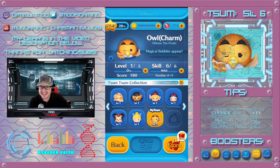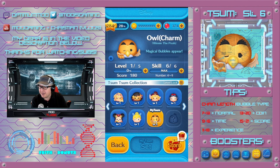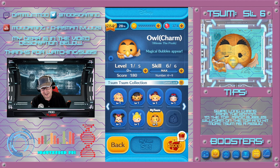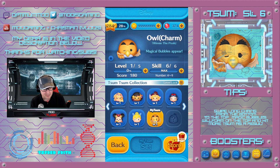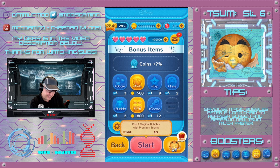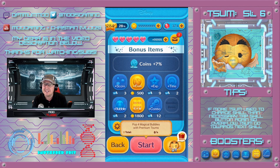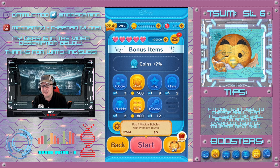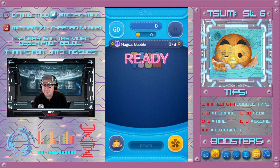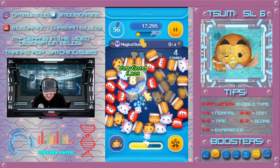Hey everybody, today we're going to be taking a look at the very last symptom released this month: Owl Charm Magic Bubbles. We have a couple other iterations of owls so we know kind of what to expect — maybe not, maybe they switched it up a little bit. Only one way to find out. Five-to-four and the coin booster are enabled as always. Hopefully it's a little bit different from the other owl that just drops them from the top — maybe we can get some time bubbles.